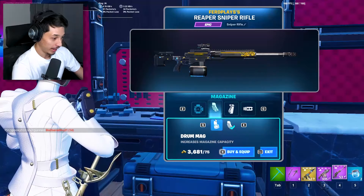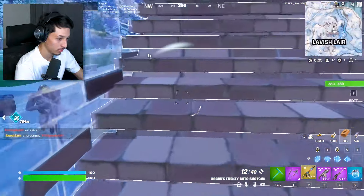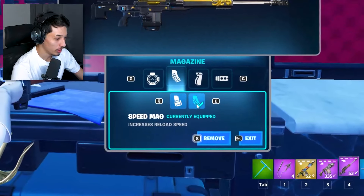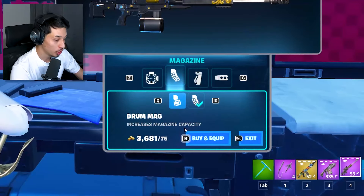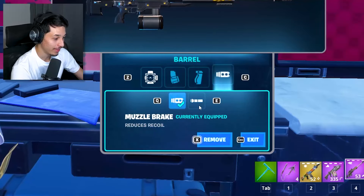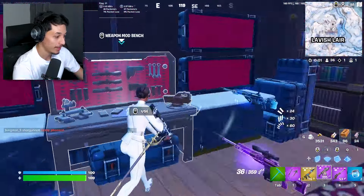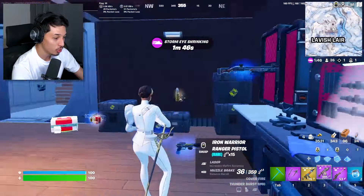Someone's breaking in — just the guard, so annoying. Anyway, back to modifying the sniper: you don't want speed mag because reload speed doesn't really matter on a sniper. You want drum mag — this increases magazine capacity so you have five bullets.